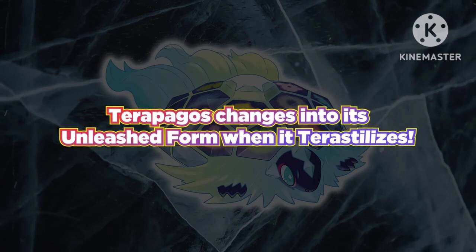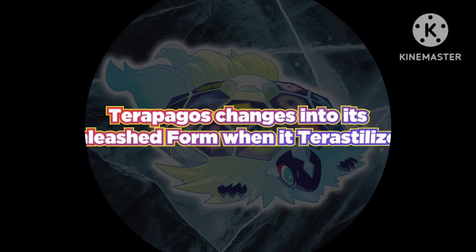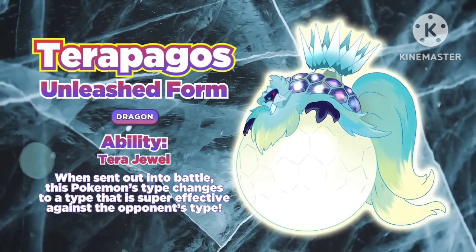In this video, you can learn that Terra Pegas can change form after you Terastallize. You can see here that Terra Pegas changes into his Unleashed form when he Terastallizes — so basically it's like Mega Evolution or Dynamaxing, but through Terastallizing. This other picture shows Terra Pegas's Unleashed form, and it's a pure dragon type, one of my favorites.